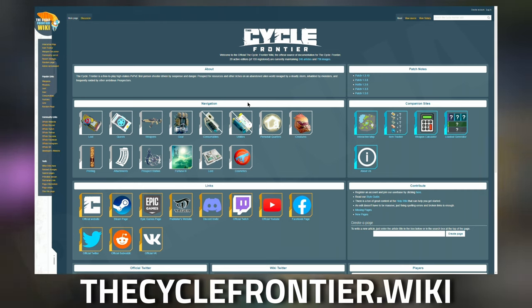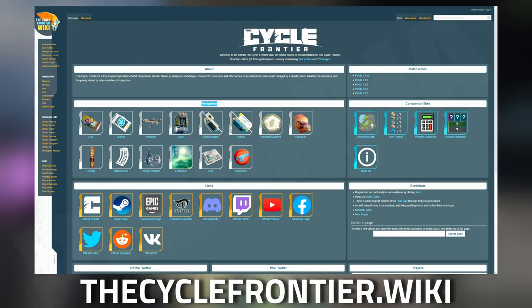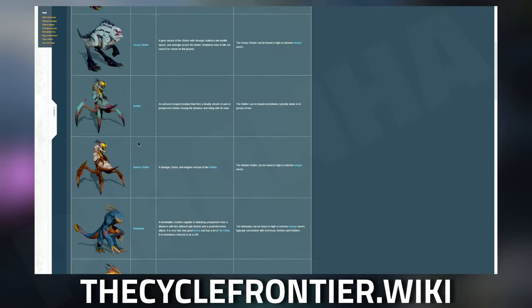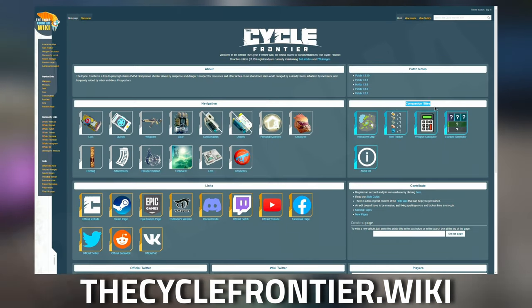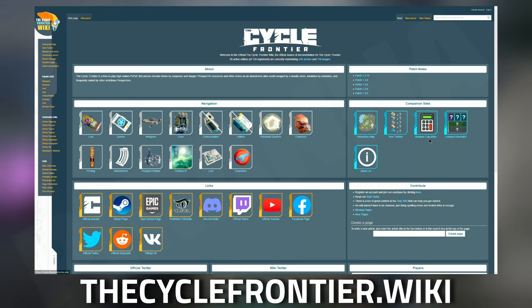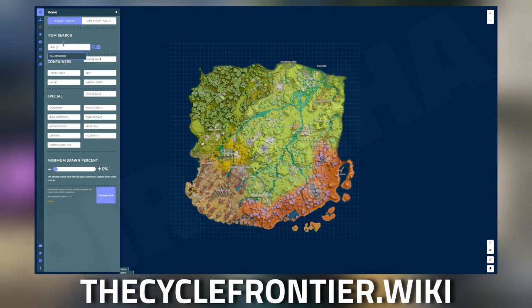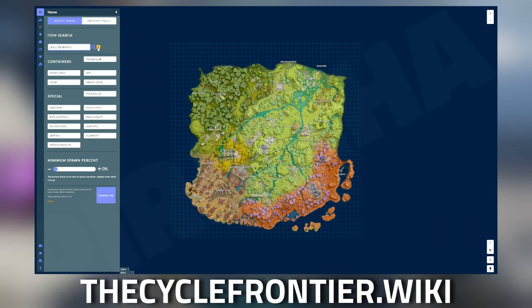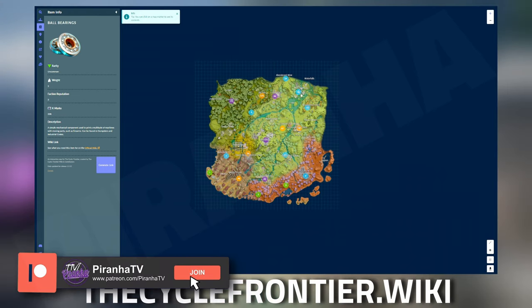Don't forget to check out cyclefrontier.wiki — this is the official wiki for The Cycle: Frontier and is an awesome community resource. On the left-hand side under navigation you've got all the standard information about creatures, tasks, weapons, and all that. On the right-hand side you have companion sites with the interactive mini map, item tracker, weapon calculator, and loadout generator, and they're also developing an app. Let's head over to the interactive mini map and type in 'bearings,' click on the item, and then click on the little search icon on the right-hand side.